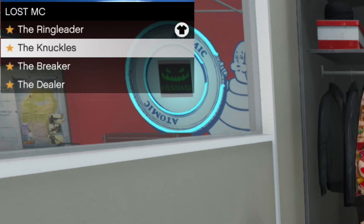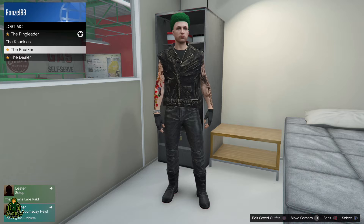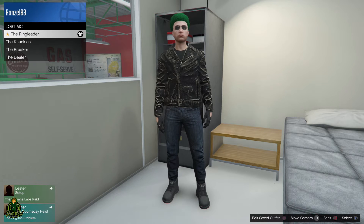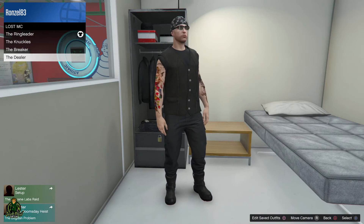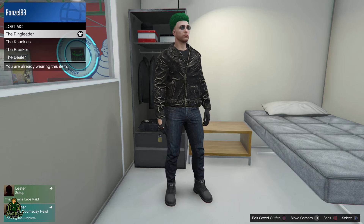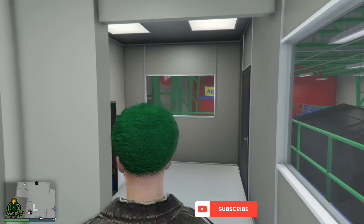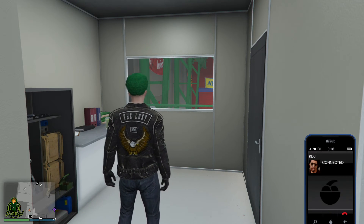Once the mission is passed, go to your locker, go to Outfits, then go to the second from the bottom — Los Santos Tuners — and then select Lost MC. You'll unlock the Ringleader, Knuckles, the Breaker, and the Dealer. Let me know in the comments which one you like — do you like any of them, all of them, or none of them? They're pretty cool and go along with the Lost MC theme, so I thought it was worth showing you how to get them.